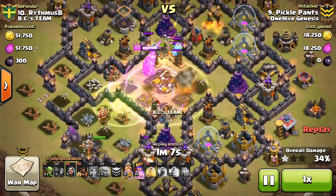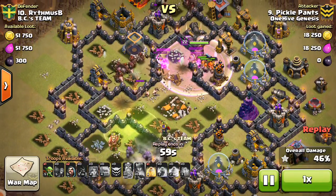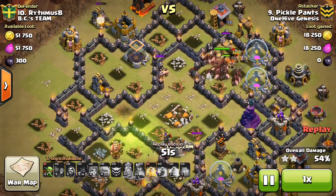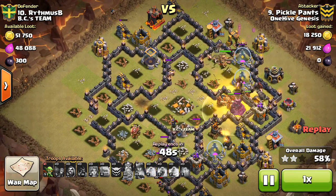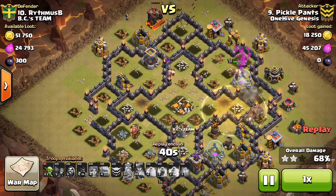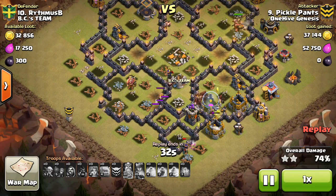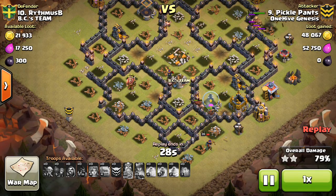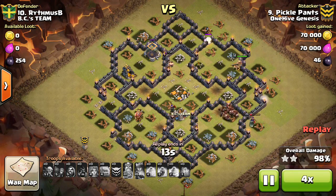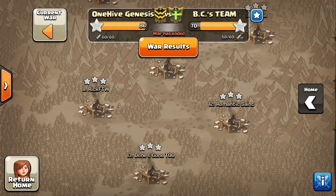One thing I love is using valks on quad Teslas, and Pickle Pants does a nice job. If you get those valks into the core, they'll sit next to the Town Hall and each swing hits two or three buildings — two Teslas and the Town Hall at once. On anti-two-star bases with quad Teslas next to the Town Hall, just a few valks take it down really quickly. Valks are powerful at TH9 because their swings can hit multiple buildings, and they're great for taking out enemy heroes too. Hogs are a great complement — you need a defensive-targeting troop to finish off the base, but valks are a great part of the attack.